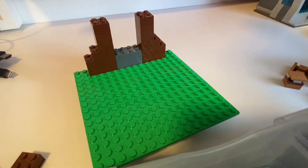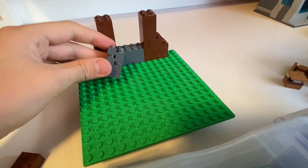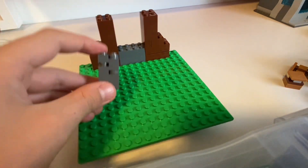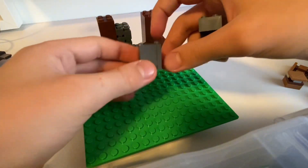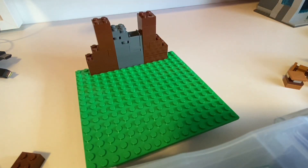I wanted to make a nice little cobblestone pillar in the middle here, and I came up with this design — it's pretty simple but it adds some texture. It's practically the ores that they use in the sets but it's all gray. I also decided to use one of these trash can pieces because they can attach right onto there.